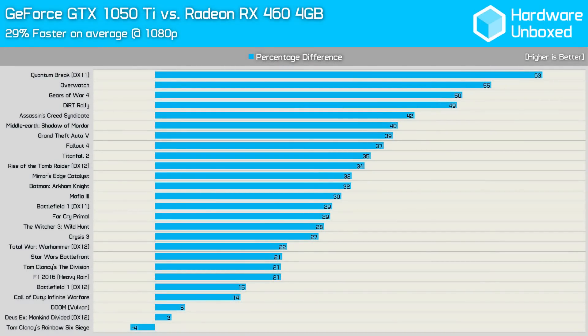First, how the 1050 Ti stacks up against the cheaper RX 460 4GB. In terms of performance it's pretty much a landslide — the only game to favour the RX 460 was Rainbow Six Siege by a small margin, while performance was also close in Mankind Divided and Doom using Vulkan. Overall the 1050 Ti was on average 29% faster, helped by massive wins in Quantum Break, Overwatch, Gears of War 4, and Dirt Rally. Given the relatively small price difference, the 1050 Ti certainly looks like the smarter option — but we'll get to that in the cost per frame analysis.